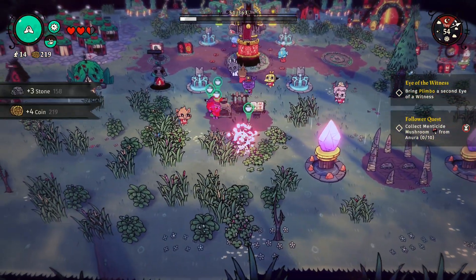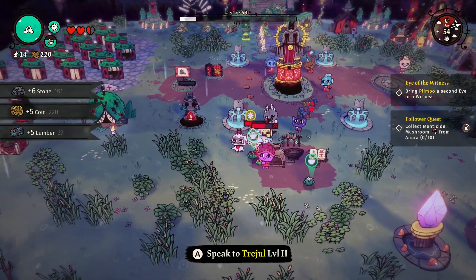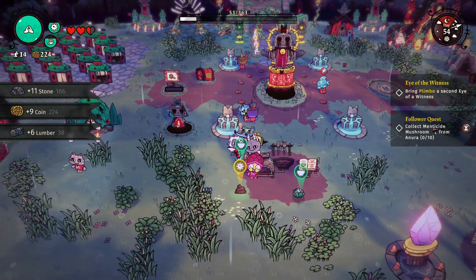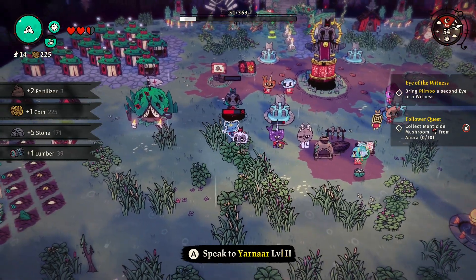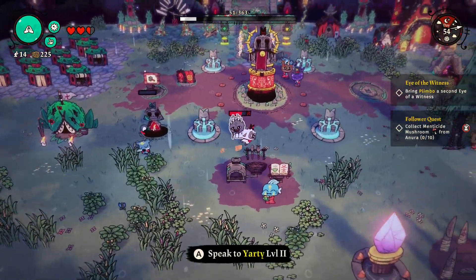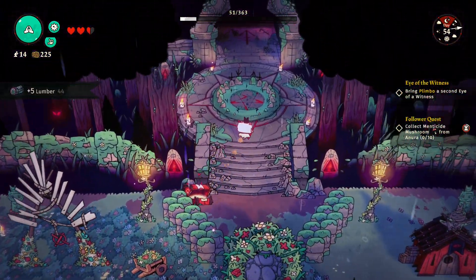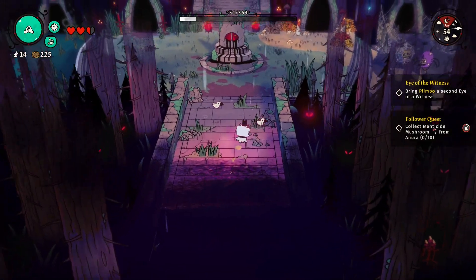A little gaudy but I like them. Instant poop — we got another old person. All right, we're good for now. Let's go — we're going on a mission, going back to Anura to try to collect some mushrooms.